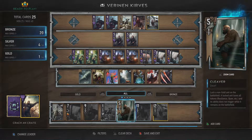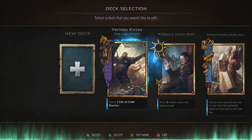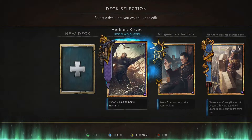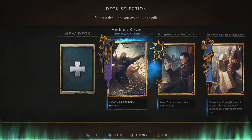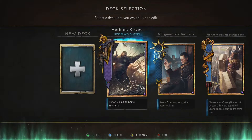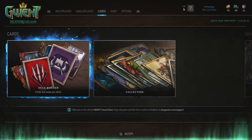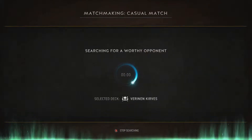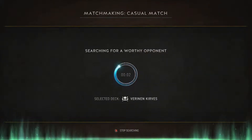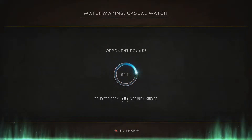With that said, let's go into multiplayer and try. The deck name is Verinen Kirves, which is Finnish and translates to The Bloody Axe — they are Vikings, and I have Axemen, so why not? It sounds cool. We will probably lose, but always try before giving up. We might get lucky. It's always possible — never completely surrender.